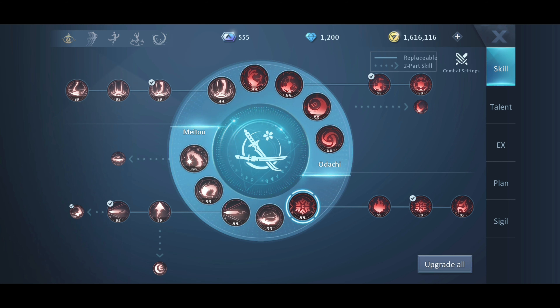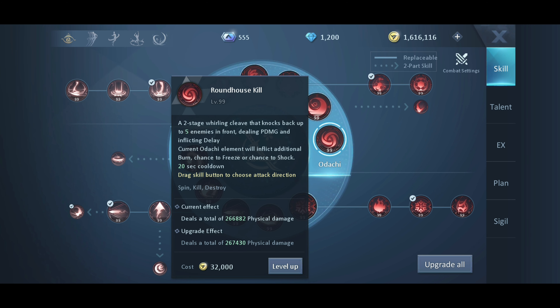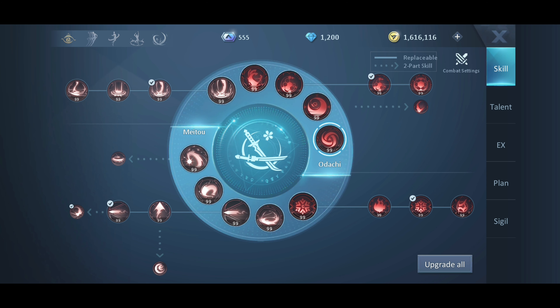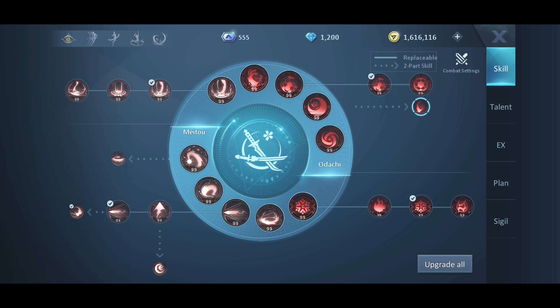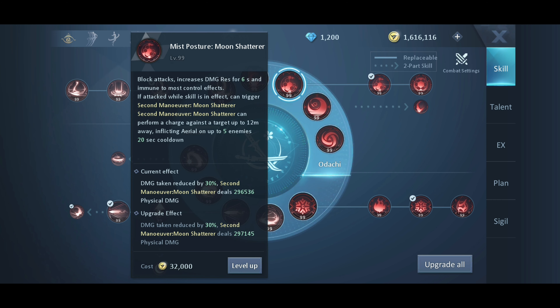After that we will go to the Odachi form. In player versus player I am using Blizzard. In Odachi form, first use the Roundhouse skill, then Azure Moon, then Diagonal Slash, and then Moon Shatterer.